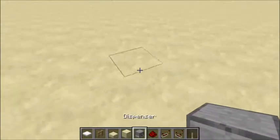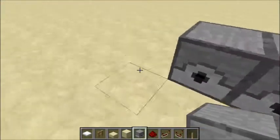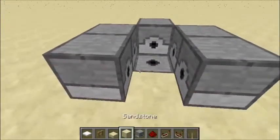You're going to start off by doing two dispensers like that, dispensers like this, take out this block, dispensers facing up, and dispensers like this. You should have a U-shape.